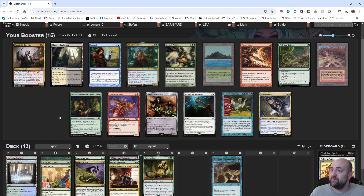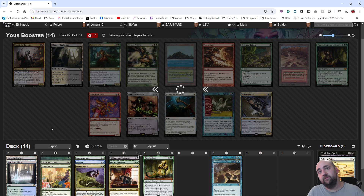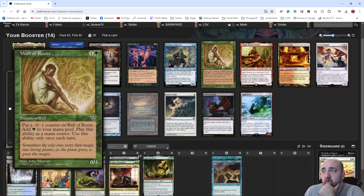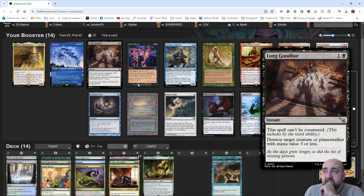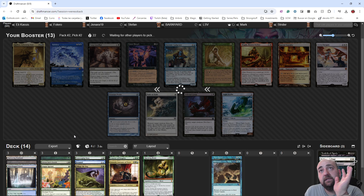I want to take Remand — interaction is so good, and Remand just digs you to your other stuff. Underground Sea is fine for this. We want Forest to make Utopia Sprawl work. Subtlety is fine, Gitaxian Probe is fine, Wall of Roots will come back for sure — I will play this. I'll take Underground Sea. Ideally black is just going to be splashed, so having Underground Sea and some value could make it enough.